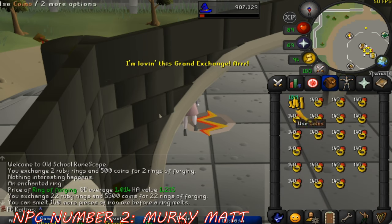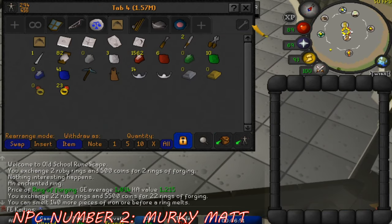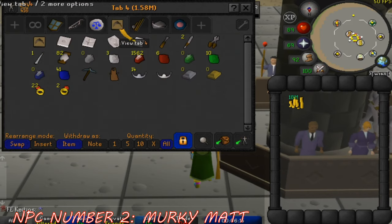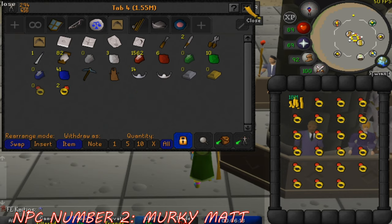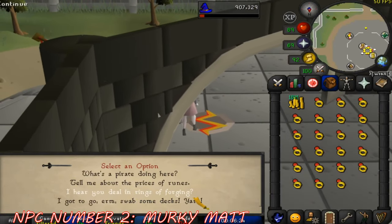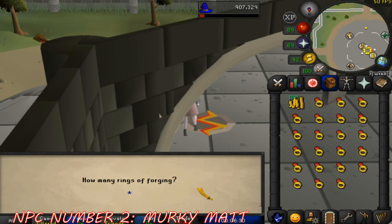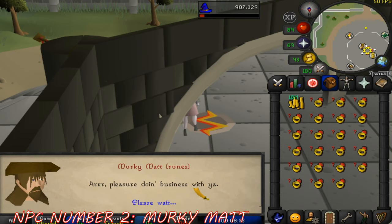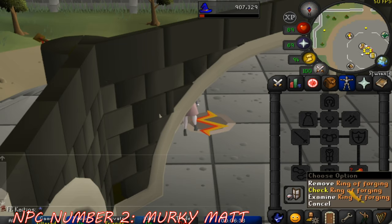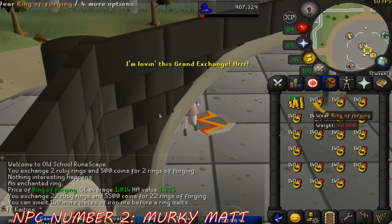The second and more notable feature Murky Matt provides is the ability to enchant ruby rings into rings of forging. Rings of forging are an incredible item in free-to-play as they allow the wearer a 100% chance to smelt an iron bar from iron ore in a furnace, compared to the typical 50% smelt rate without it. They are essential for free-to-play Ironmen smithing training, cutting the iron ore needed in half and saving hundreds of hours — especially for those aiming for level 99 smithing or a free-to-play max. It costs 250 GP per ring to enchant, though the cost is well worth it.